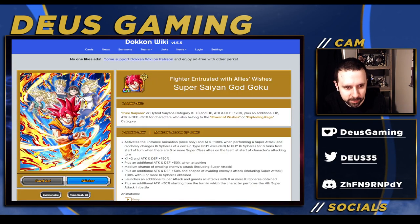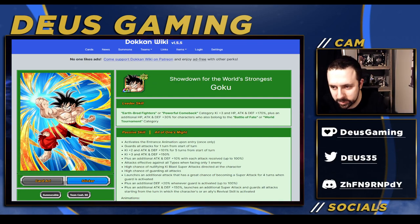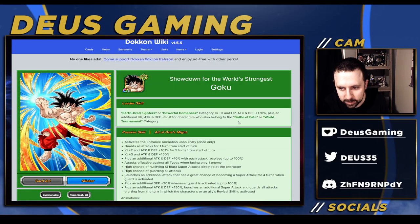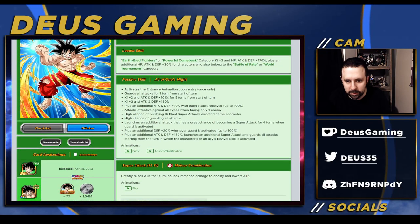Now looking at the new Goku - Earthbred Fighters isn't really the best leader skill. I think you'd rather put him as one of your teammates instead of being a leader. His Powerful Comeback leader skill has tons of people you can put on it, and he also has Battle of Fate which allows you to put a lot of other characters on, so pretty decent.